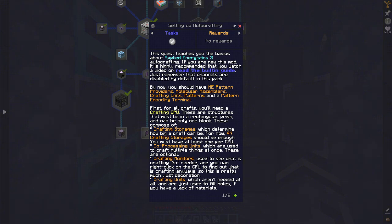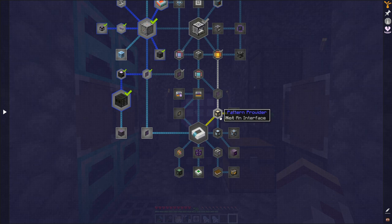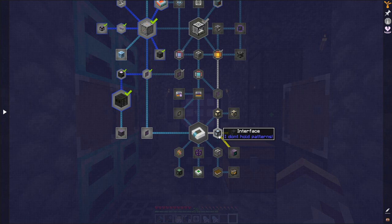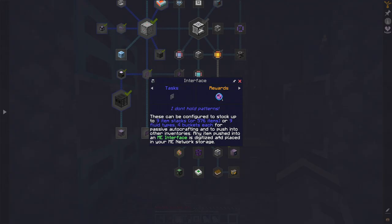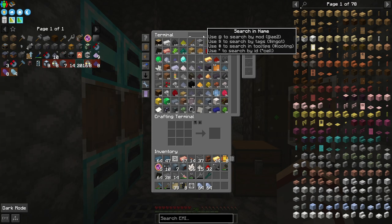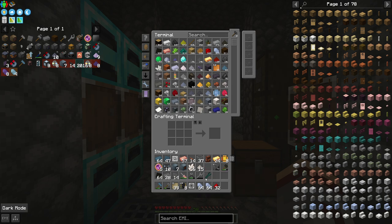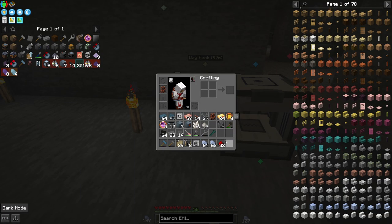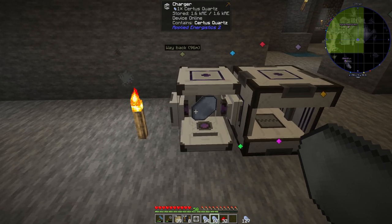The auto-crafting quest is telling us we're going to need a CPU, crafting storages, co-processing units, and monitors. I have the Certus, I have some redstone, I need to get something charged. I only need about eight charged Certus quartz here, and sometimes this takes forever to charge. I don't know why.